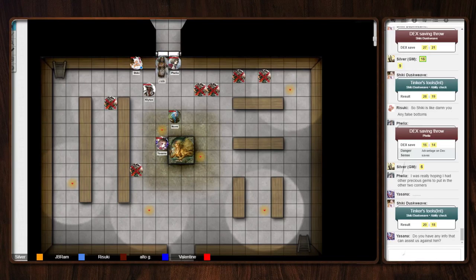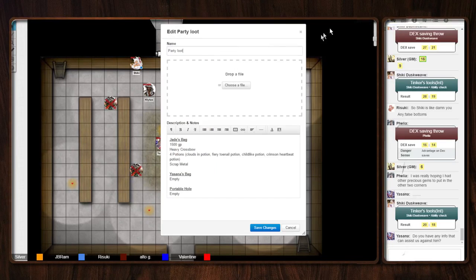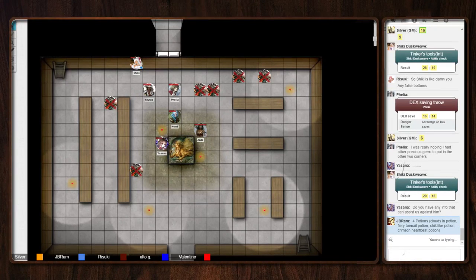Jade climbs down and goes up to the Sphinx. Can you identify these potions? She will look at them. I could, if you were willing to answer a riddle. I mean, I'm willing to answer anything. How about this? Unwelcome and difficult. Precious and rare. What am I? Time. Incorrect. You didn't say I needed a correct answer, you just said I needed to answer. Also incorrect.